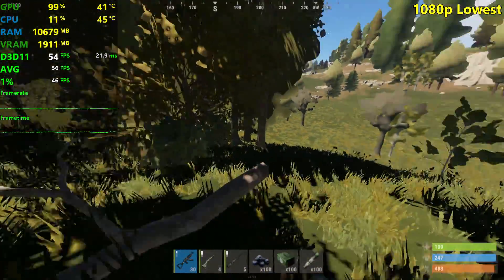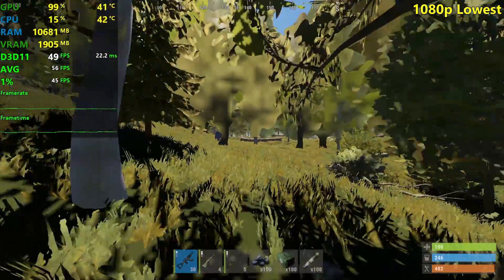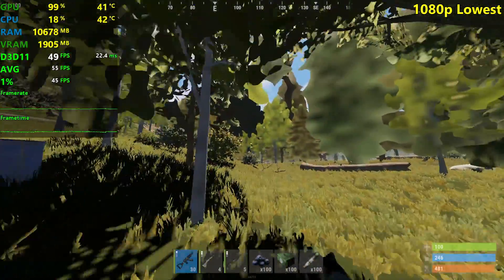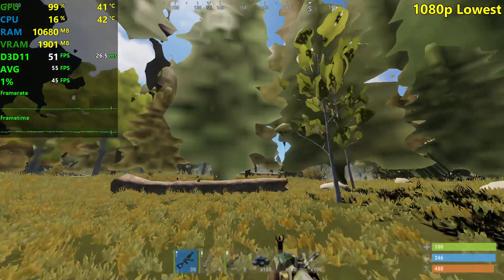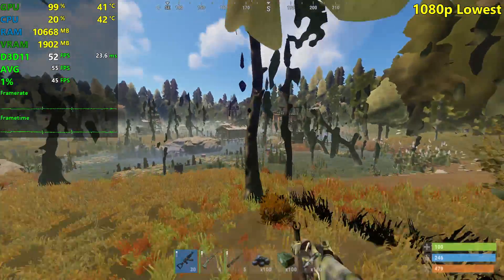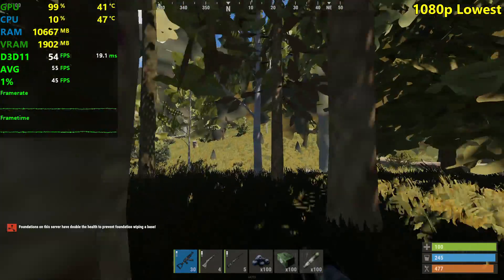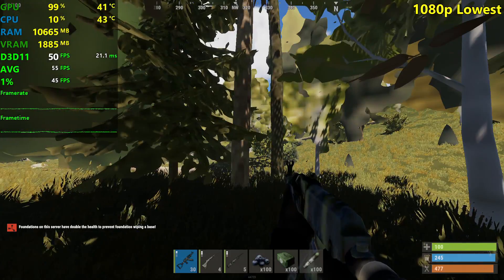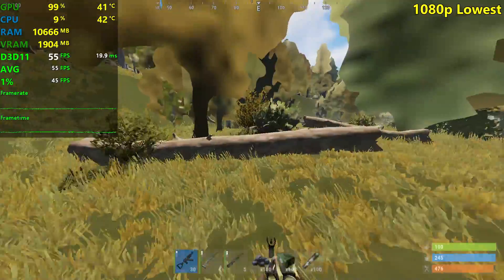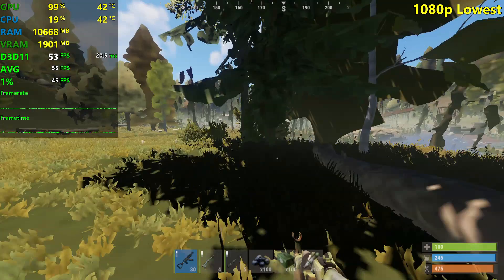The shadows look awful, but we've already seen these graphics with all the graphics cards tested so far. The draw distance at lowest settings is insane. I actually love that the Rust developers allow you to drop the resolution this far, because that just means you can play it on very low-end GPUs and still have decent FPS, as we've seen with the GT 710, for example.